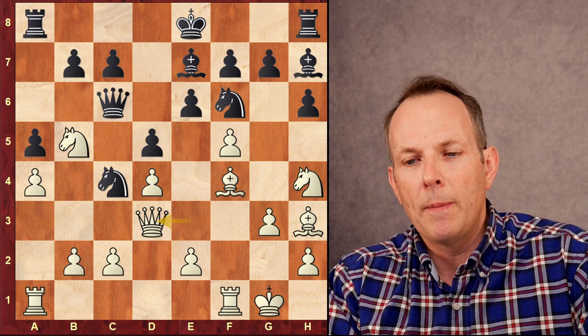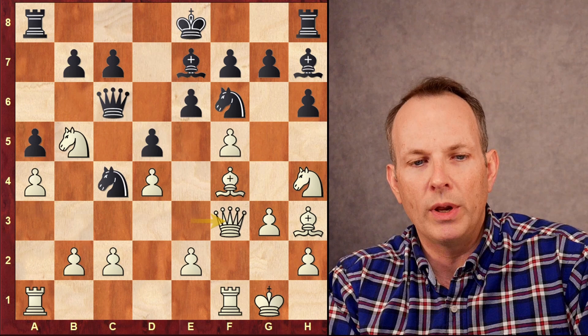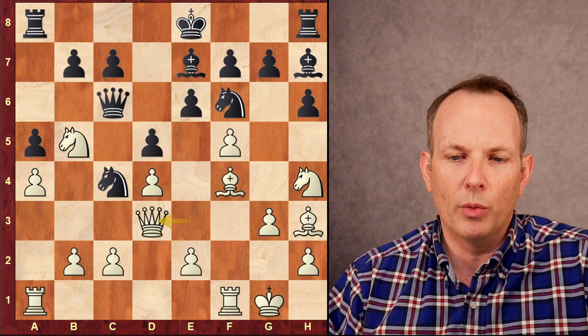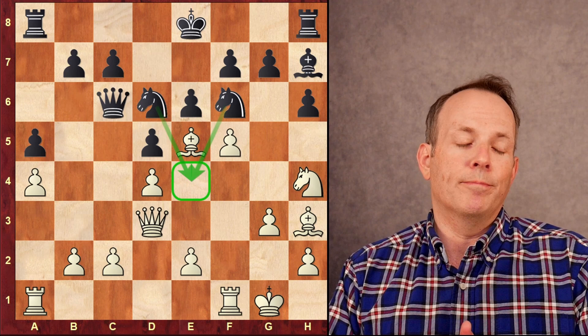Knight to c4, queen to d3, bishop to d6. Now black gives up the two bishops instead of repeating moves. Perhaps if he repeated moves, he feared queen to e3, knight c4, and queen to f3, which allows Firouzja to avoid the repetition. He would not have played into a repetition here. Knight takes bishop, knight takes knight, bishop to e5.